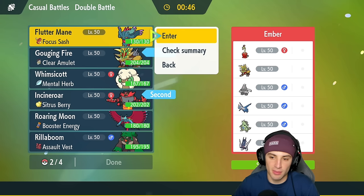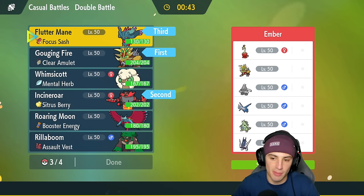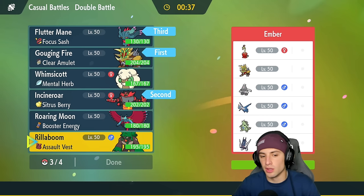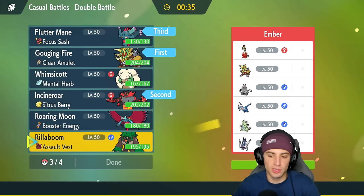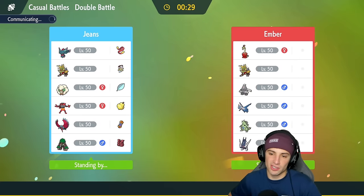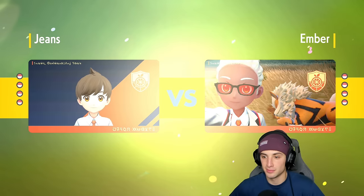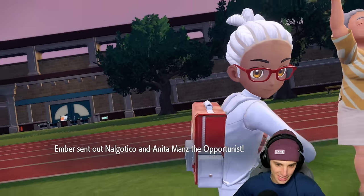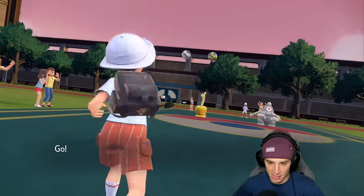We can fake out, set up Dragon Dance, and get going from there. I really like Flutter Mane against Hydrapple, Ladios, and T-Tar. For the final slot, Roaring Moon with booster energy is just going to work out tremendously. Maybe I should have brought Whimsicott to pop Sunny Day and get a bunch of Protosynthesis boosts — that would make Gouging Fire's attack stat insane. They end up leading Hydrapple and Dusclops.